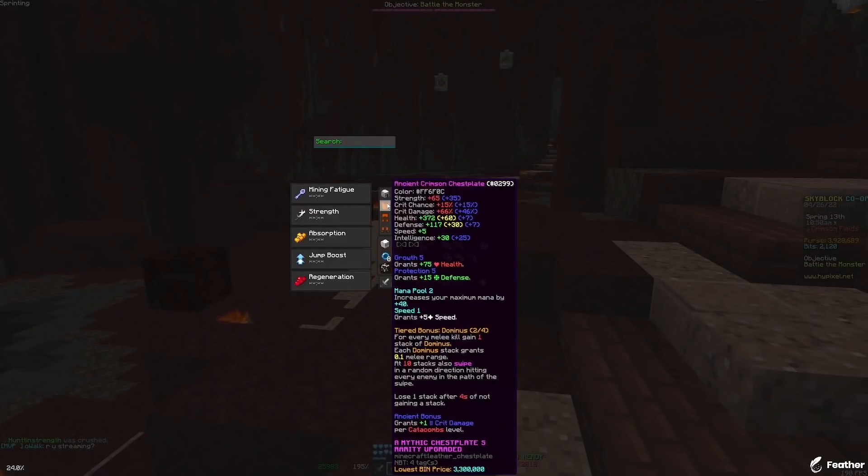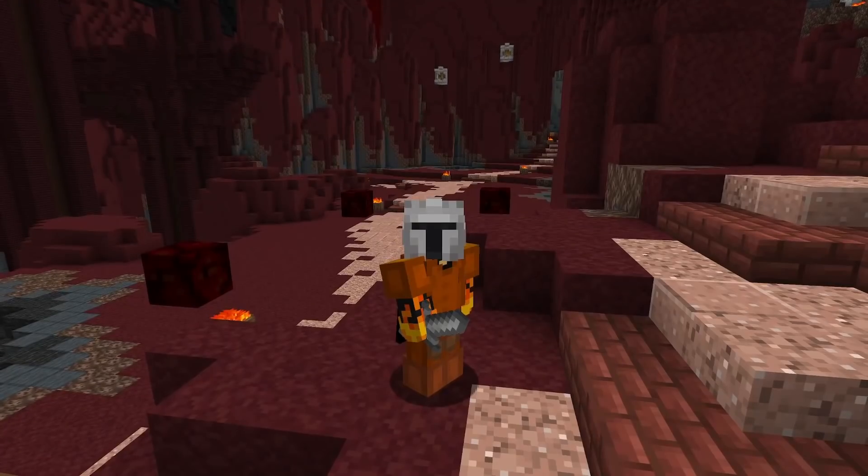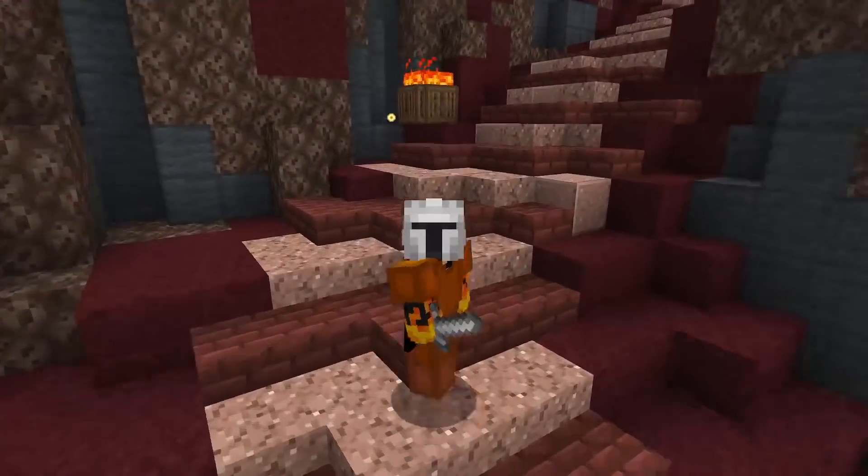Right now, crimson armor is actually really cheap, just being 3.3 mil a piece, meaning that it is so much cheaper than Necron and so much better at the same time.